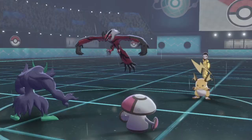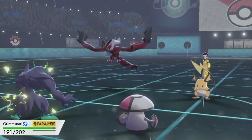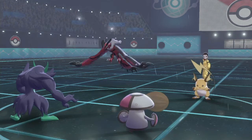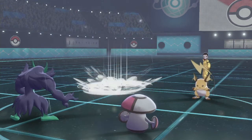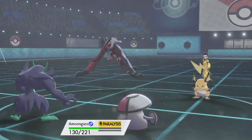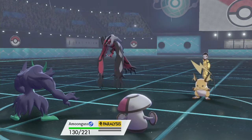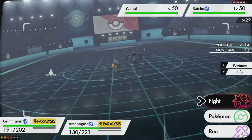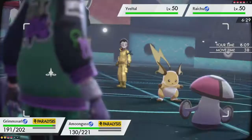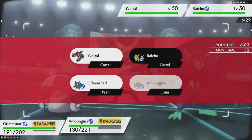Light Screen is up. Oblivion Wing — I expected that. Oh, I forgot I still had a berry equipped! I meant to get rid of it. And I got paralyzed — beautiful. I meant to switch it over to Black Sludge. I'm going to Thunder Wave Yveltal and Spore the Raichu. Oh — Lightning Rod! I didn't know that worked for status moves. Well, now I do.